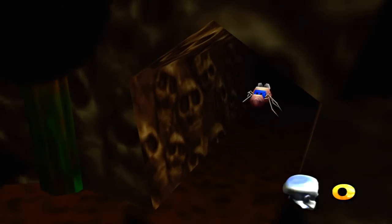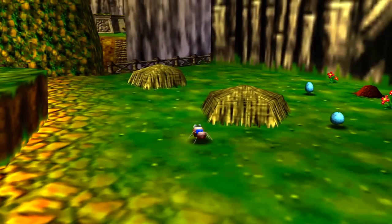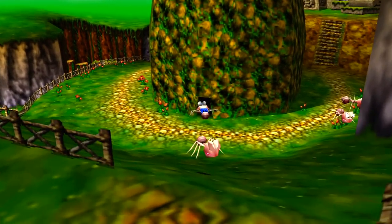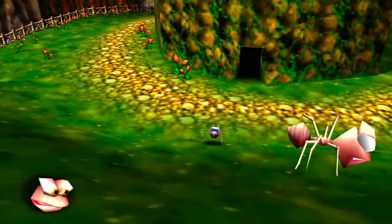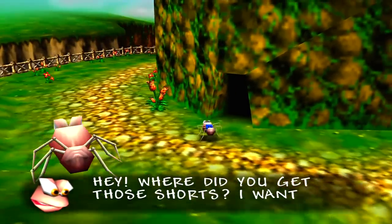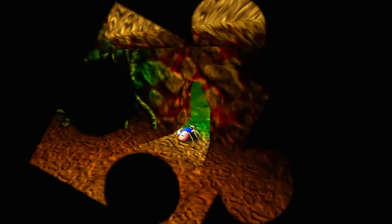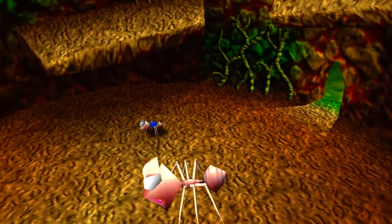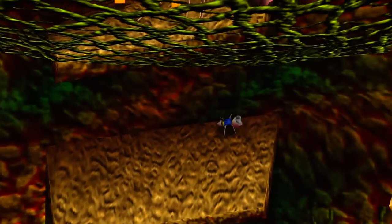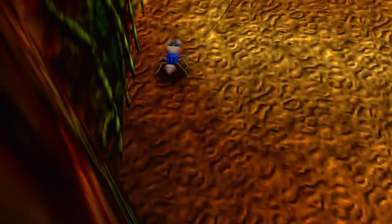So we have been transformed into a termite. Only thing that stands to reason is we head over to the termite hill, which is this giant thing. You don't know how many times I had to play this game to realize it was a termite — I always thought it was an ant. But termite hills are big and tall rather than gigantic like ant hills. With the termite, we'll be able to climb slopes we would not be able to, even with the Talon Trot.